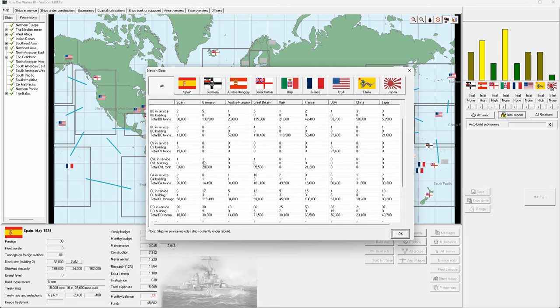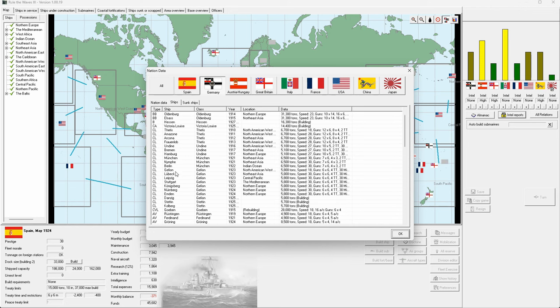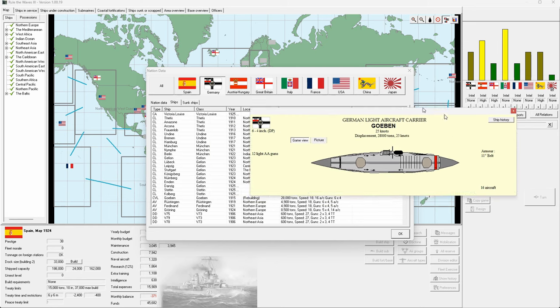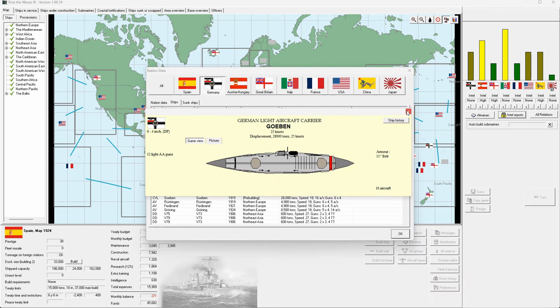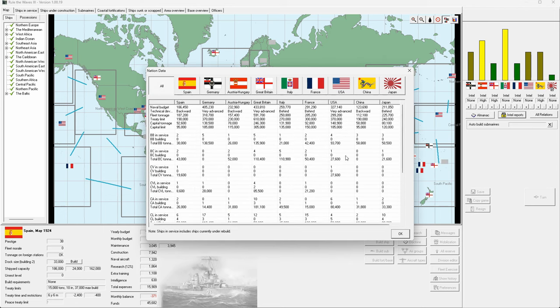Germany has apparently built a 28,000-ton CVL — surely not. Potentially one is being upgraded or converted. And indeed they have refitted one of their 28,000-ton battleships or battle cruisers as a CVL with 16 aircraft. That's incredibly inefficient — good for you, Germany.